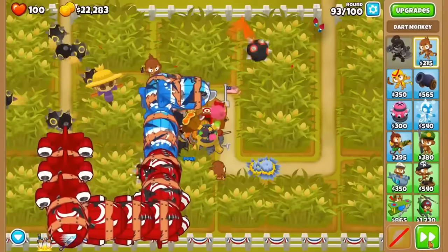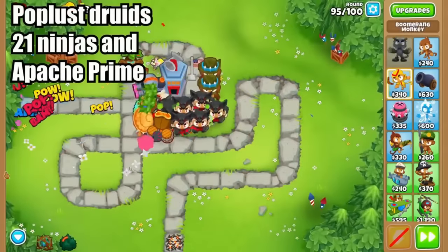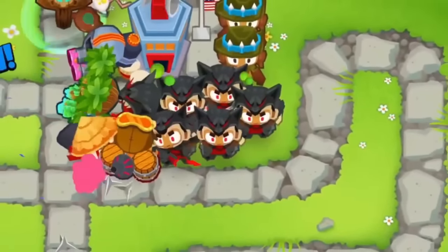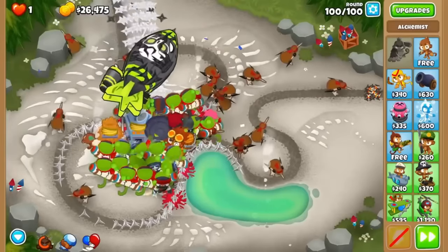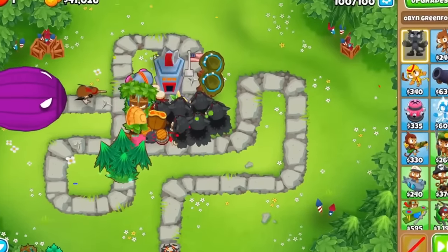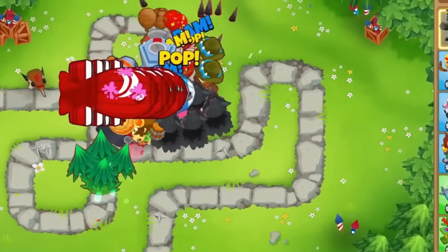There are some weird strategies in BTD6, and we're going to cover them all, but we have to start with the normal ones and work our way up. To start, we have the classic Popwest Druids, 21 Ninjas, and Apache Prime strategies. All three revolve around getting some support monkeys online, saving up for an expensive tier 5 tower, and having it carry you through round 100. These are very standard, easy to follow, and work very well on beginner maps where people are going for their first few black borders. They require almost no changes between maps and have a straightforward path to victory, so I put them as the least weird strategies in the game.